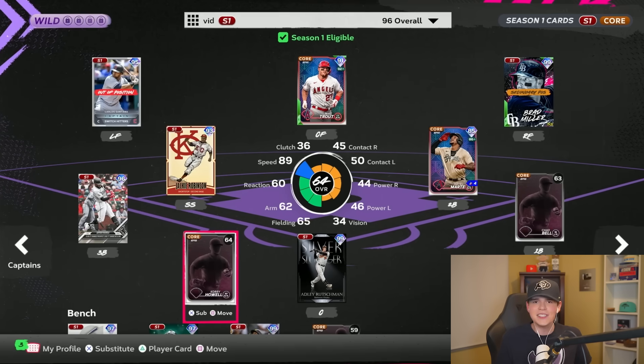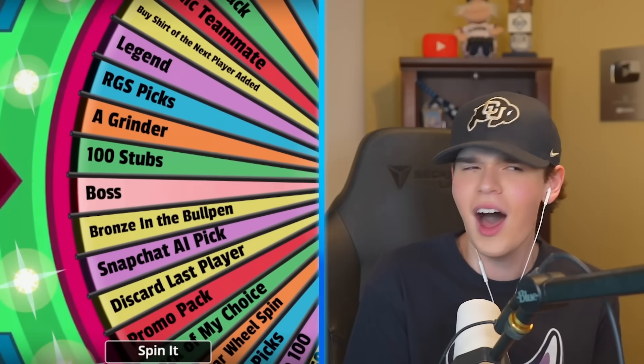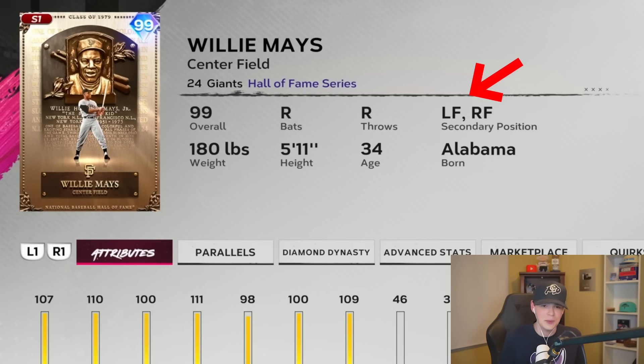Wait — Carlos can go to DH. We'd just need a legit left fielder to make the swap. DH up first — oh my god, let's go! By far the best thing on this wheel. Boss pick — you know who we gotta go with: Willie Mays! Willie, you've played left field before, so go ahead and make that move. Adding Willie Mays to this team makes me feel so much better.